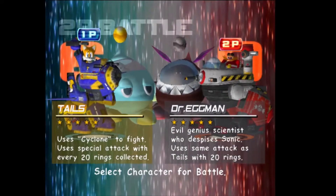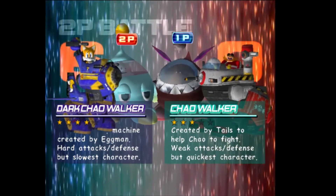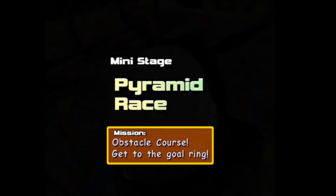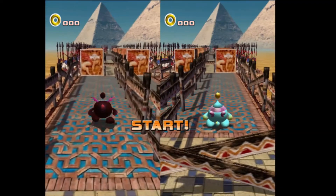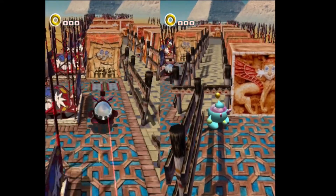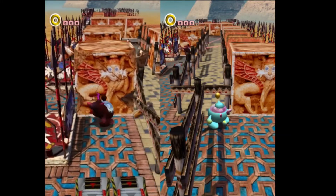Before we go check out the other tutorial level, let's get the obvious best characters — the Chao Walkers! I love them. I'm very upset they're not in any other area. This is a race to the finish. These guys get different attacks. You can see the Dark Chao Walker moves slower by default, and the Light Chao Walker moves faster by default.